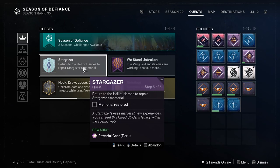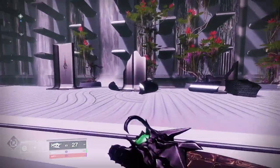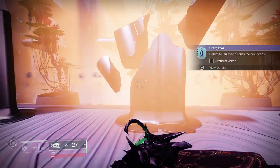Step five asks us to return to the Hall of Heroes to repair the Stargazer's Memorial. We run over to the memorial, interact with it, and we have fixed it.